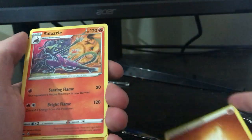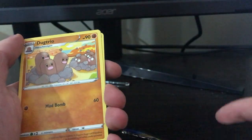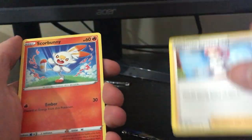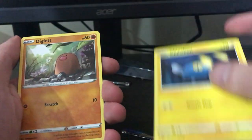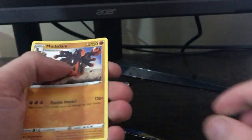Pack three: Fighting Energy, Salazzle, Dugtrio, Pokemon Center Lady, Scorbunny, Nickit, Chinchou, Diglett, Aero Seed, Bawacky, and Amazado. We're four packs in, nothing really so far, but I'm sure it'll get better.